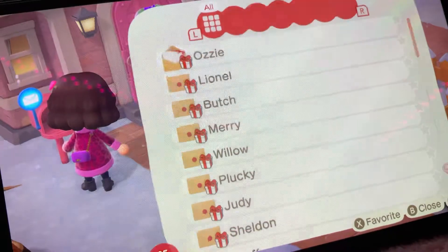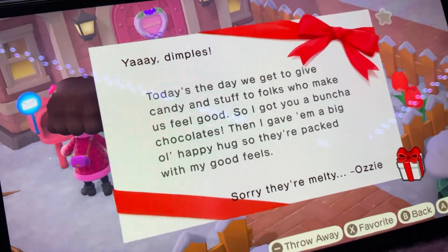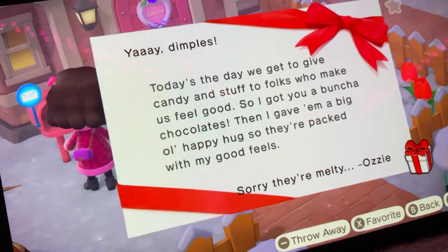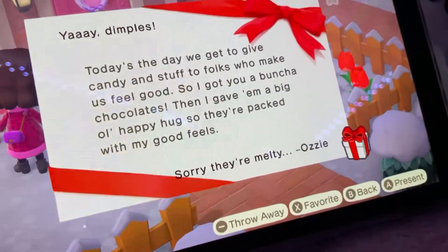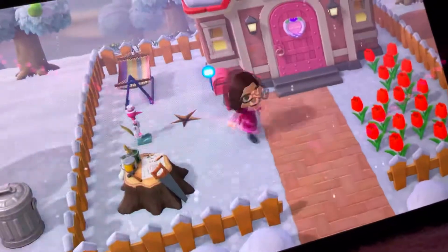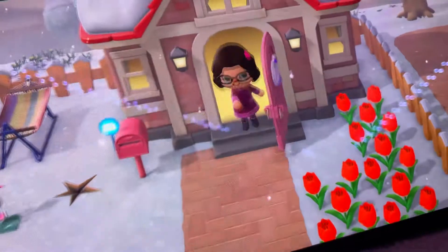Alright, this one's from Ozzy. Today's the day we give candy and stuff to folks who make us feel good. So I got you a bunch of chocolates and gave them a big old happy hug. Hold on one second — I need to empty out my pockets. I can't believe I'm running out of pocket space, guys.